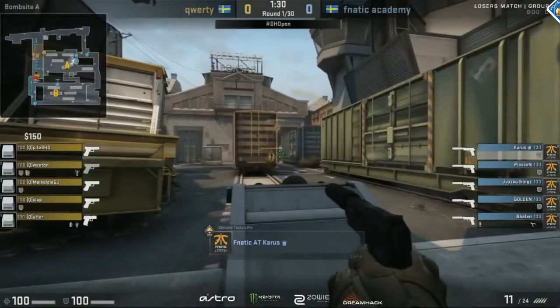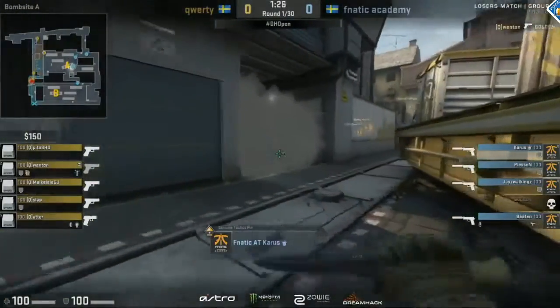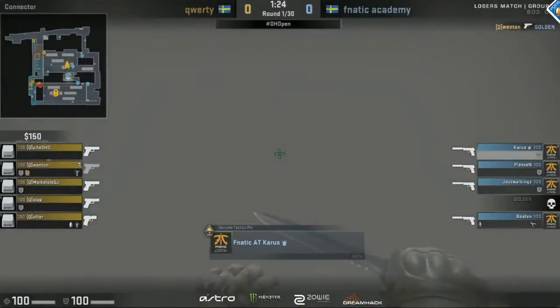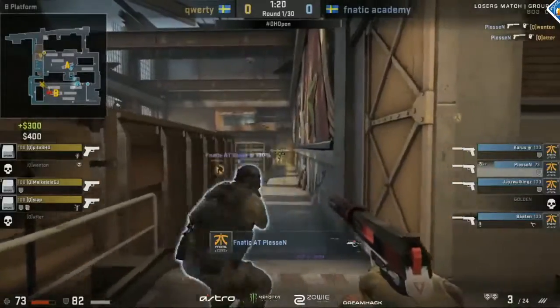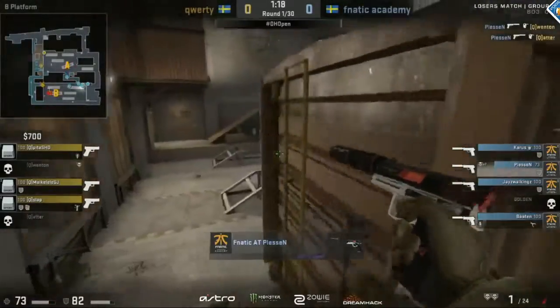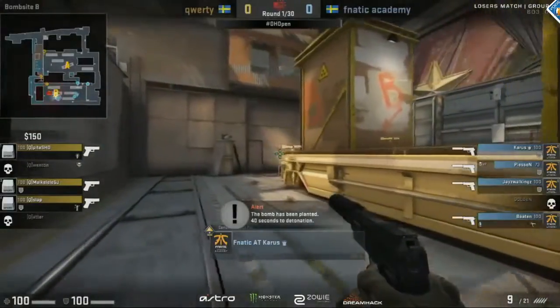That's already realized by some of the Fnatic players as they're rotating into the connector. That's a really nice job by QWERTY, faking out on that isle of onslaught and then going in. But Plessen is shutting them down left, right and center — two guys going down straight to headshots. Bustin already destroying two of them.